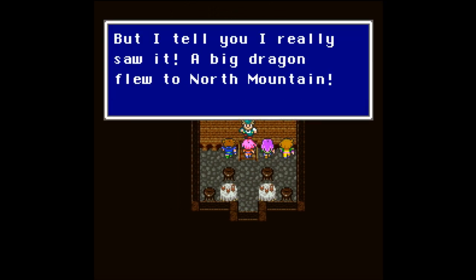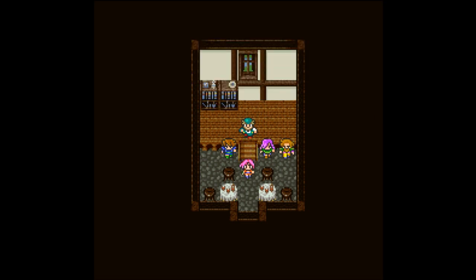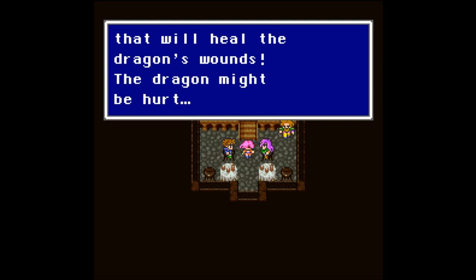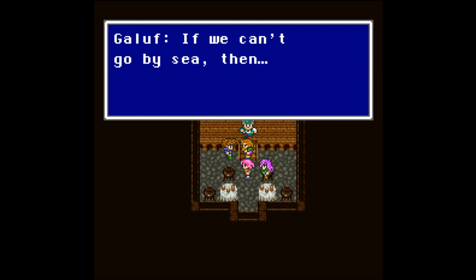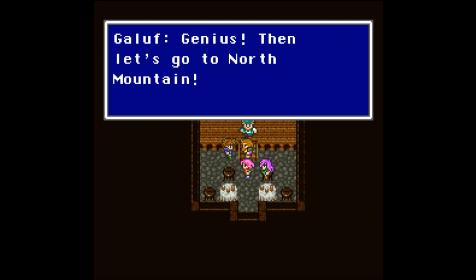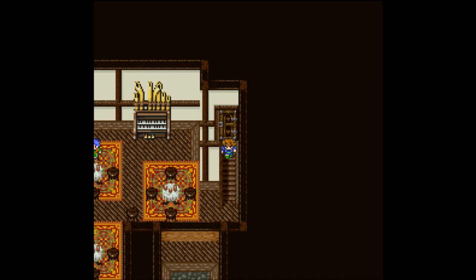After talking to the lady, this guy shows up - nobody believes his story, but he really saw it: a big dragon flew to North Mountain. What did it look like? It looked like it had armor on it. Father's dragon on North Mountain - dragon grass grows there, it's the only thing that will heal the dragon's wounds. The dragon might be hurt. We should go there - if we can't go by sea, we'll go by air. We couldn't make it to Walse if we had a dragon!